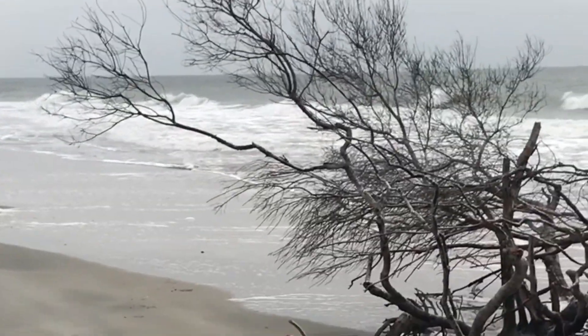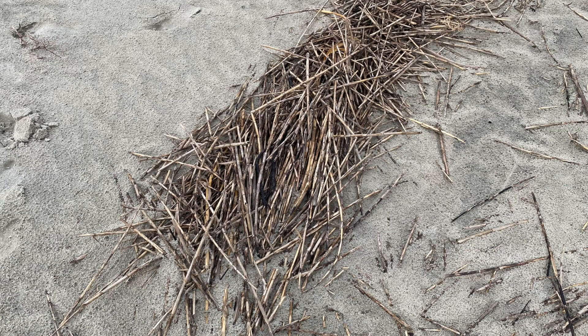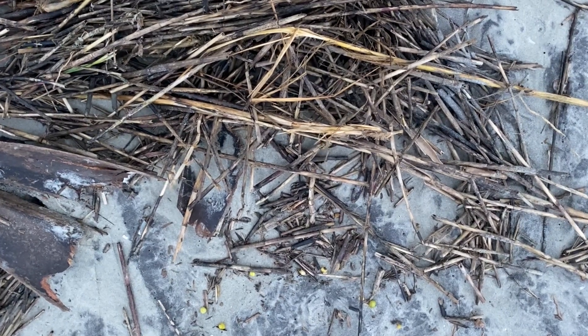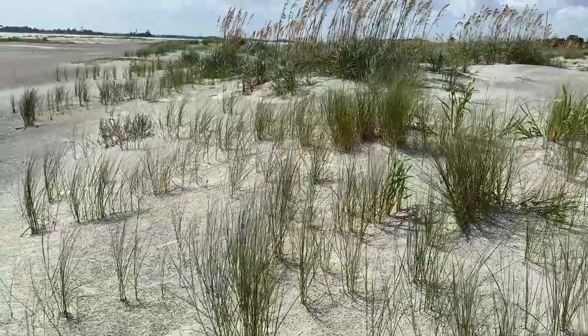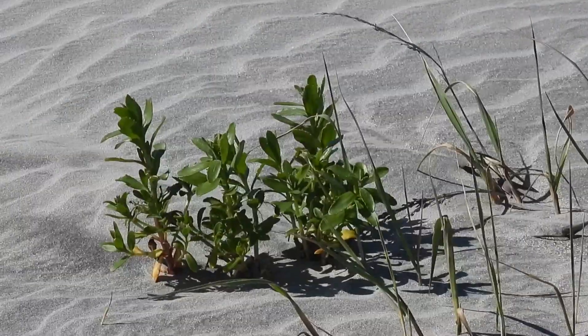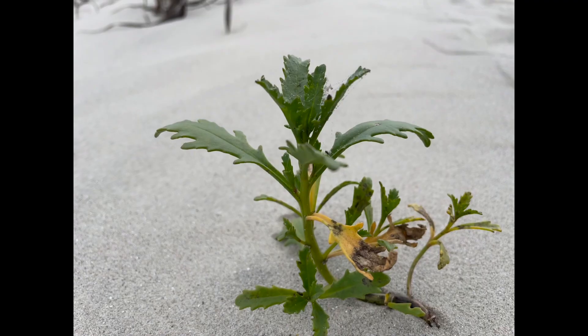Dunes are formed when blowing sand is eventually trapped in wrack, plants, and other beach structures. Seeds are often hiding in this layer of wrack that washes up on the beach. Plants colonize the dunes in a predictable sequence. One of the earliest plants to put down roots is the salt-resistant sea rocket.